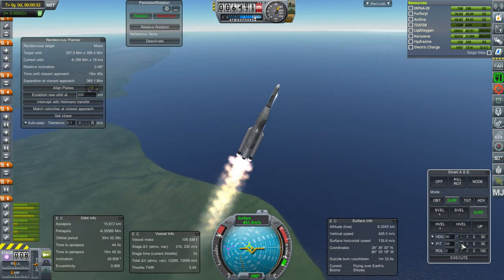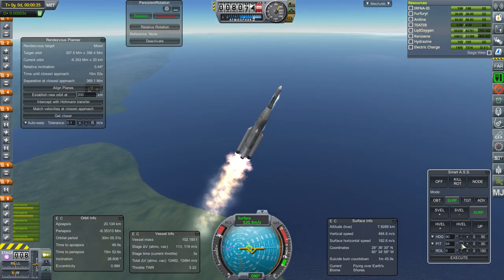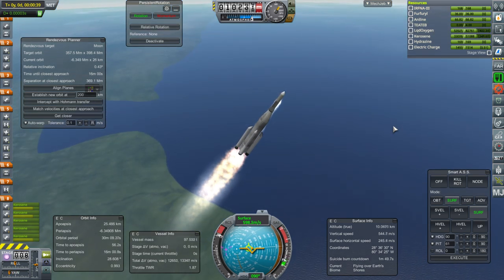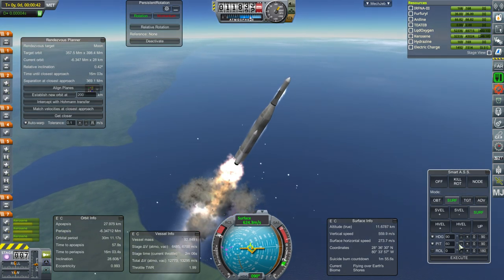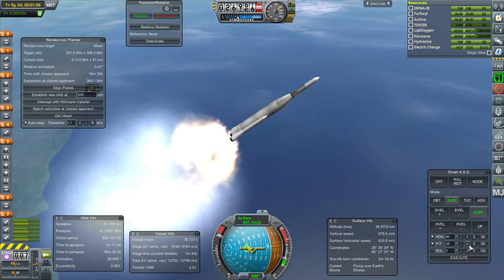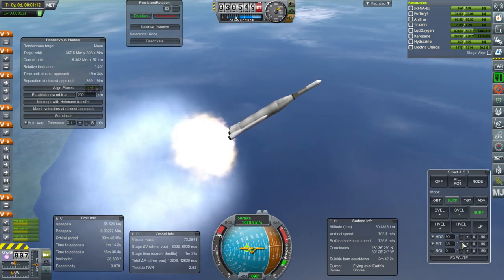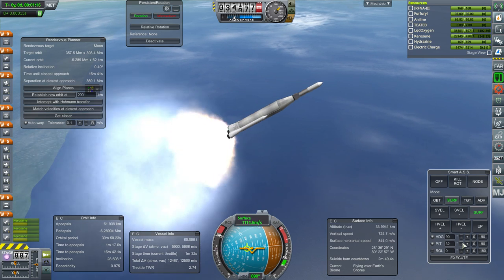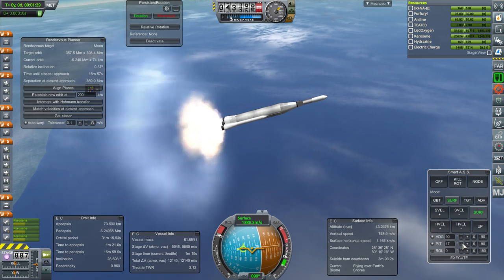It'll be a green moon — obviously a green moon if Kerbals land on it first. Now we might have to upgrade the launch pad before doing that. We could launch quite a large series of Atlas rockets to do it, but that requires a whole lot of docking and a whole lot of fuel wasted docking too. Booster set.